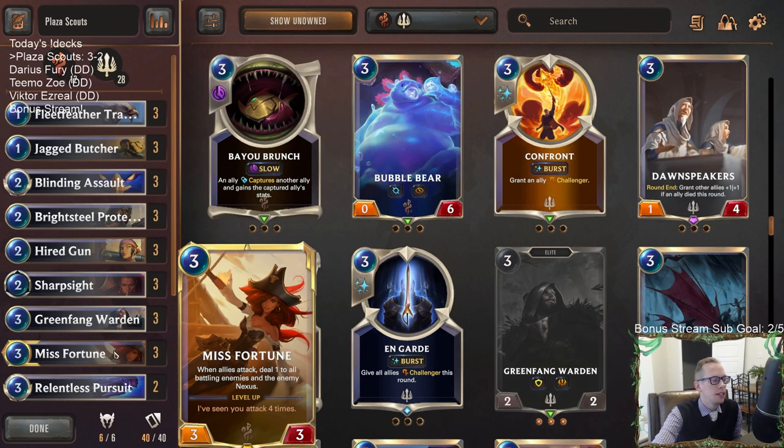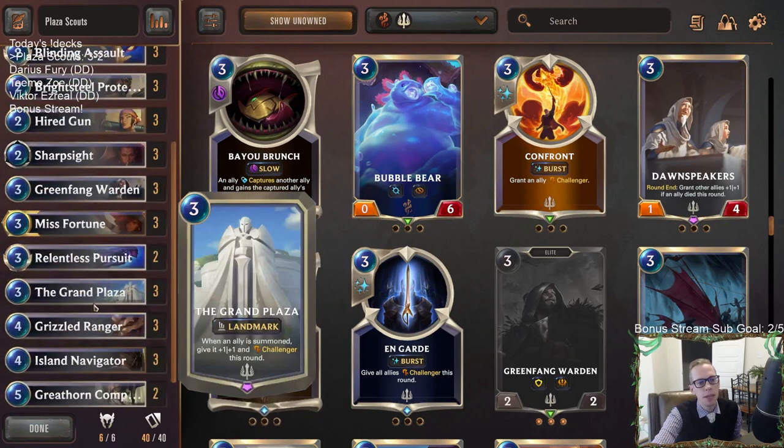Potato suggests: the first ally you play each round gains plus one, plus one, and then whenever you summon an ally, give it Challenger this round. Basically the same thing except only the very first thing gets plus one, plus one. I just think that adds a lot of text to the card and is probably not necessary.